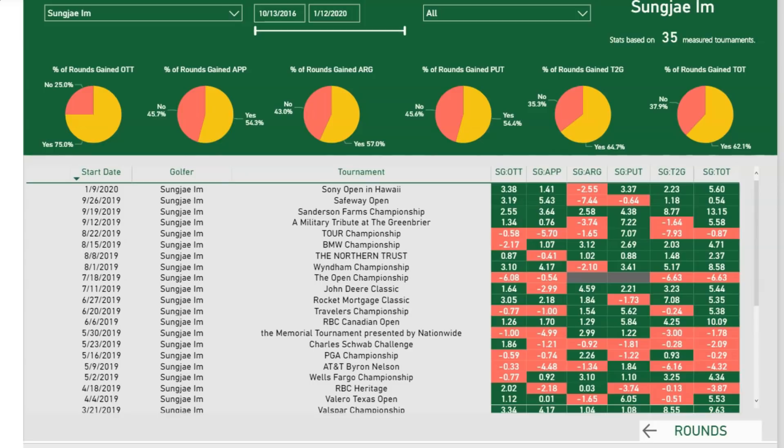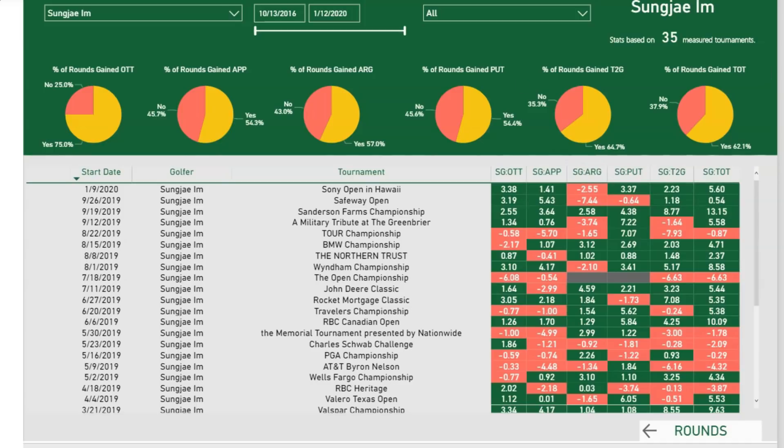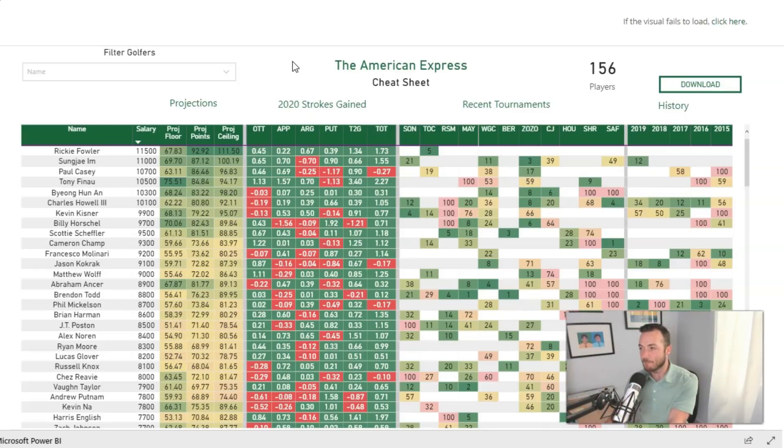Looking at Sungjae's strokes-gained database, his tee-to-green numbers continue to be excellent — he's gained tee-to-green in six of his last eight tournaments. He does it from everywhere. He's poor around the greens, but as we always say, the winning score is going to be 25 under par — if you're trying to get up and down for par, you're in big trouble. You need to be making a lot of birdies and eagles. Sungjae, who makes a lot of birdies, is pretty intriguing here.